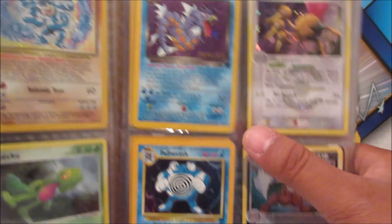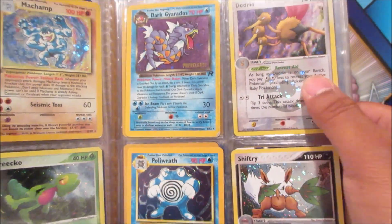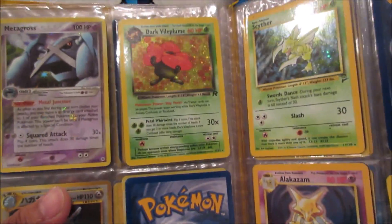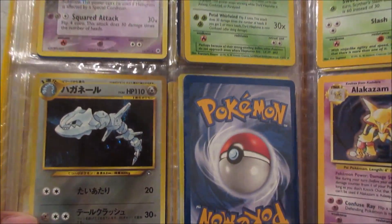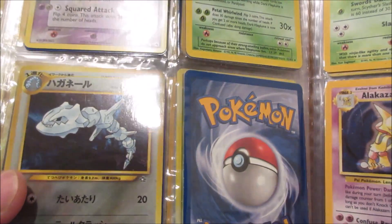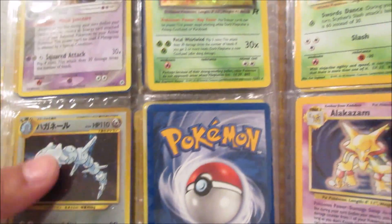We got the Dark Gyarados pre-release — nice — Dodrio, and Shiftry which looks so cool. Next page: Metagross, Dark Vileplume — all Japanese. Steelix — is that a Dark Steelix? I'm not sure, but look at that background, it's got some blue in there, all black. Very cool.